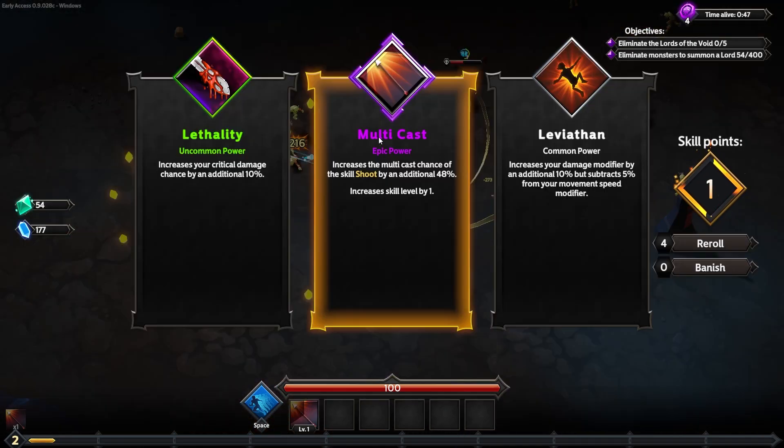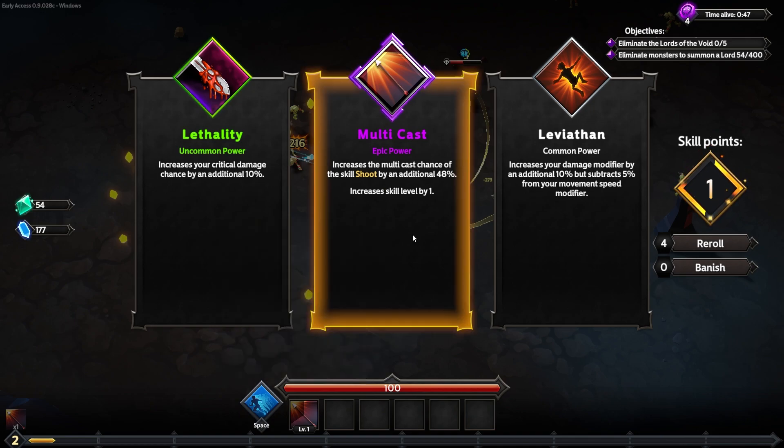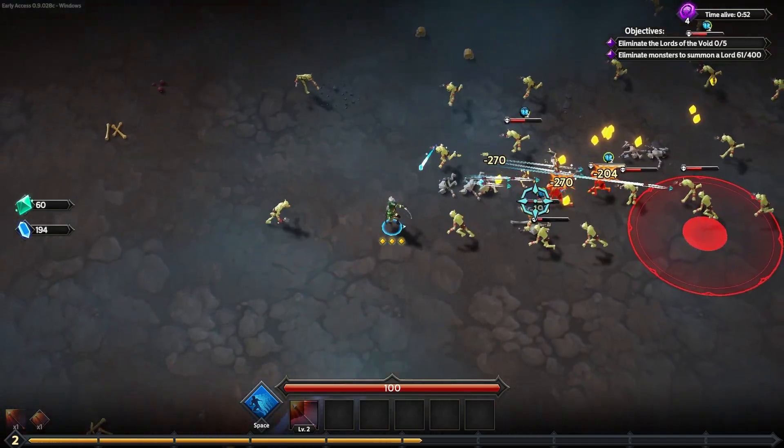This is a really good first level up. We get an epic power multicast, which gives us an extra 48% chance for my shoot skill to fire twice — which is good because that's just more extra arrows to obliterate these little guys coming at us.